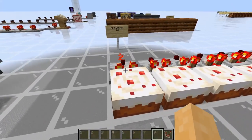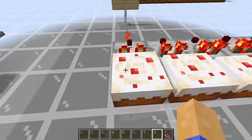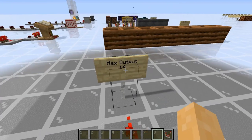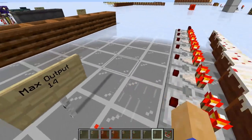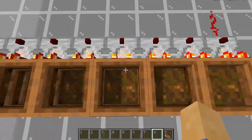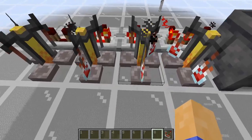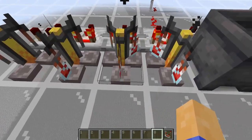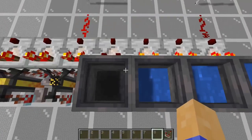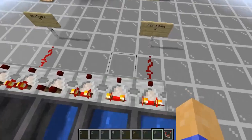Now there are also some weird ones. You can take a comparator output from cake, which will tell you how many slices of cake are remaining, and the max output is 14. You can also take a comparator signal from a composter to tell how much compost is in it, and this has a max output of 8. Same thing with the brewing stand, to be able to tell how many potions are on it — this has a max output of 9. With cauldrons, to be able to tell how much water is in the cauldron, this has a max output of 3.